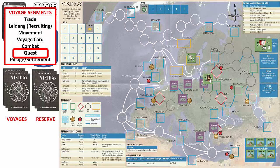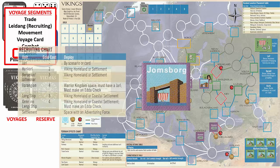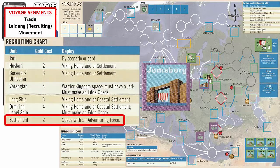We then move to the quest segment. We must complete it since we encountered a quest marker. We flip the quest marker over and see that it is the Jamsburg quest. In order to accomplish any quest, we must engage in a round of combat, even if we already engaged in combat after the voyage card segment. If we succeed in combat, this particular quest will allow us to place a settlement in the space at no cost. Per the recruiting chart, it would normally cost two gold to place a settlement.